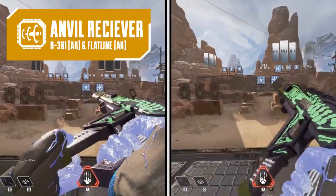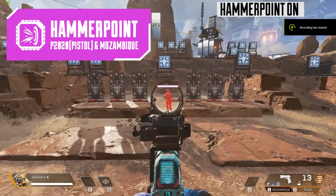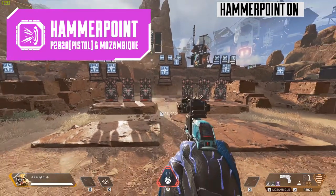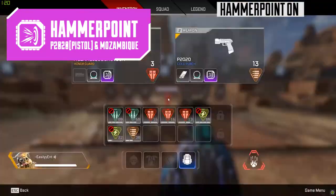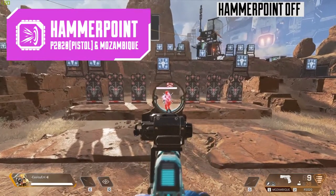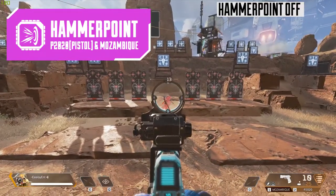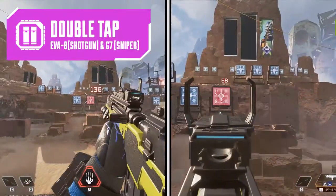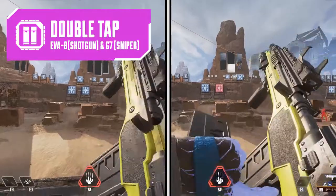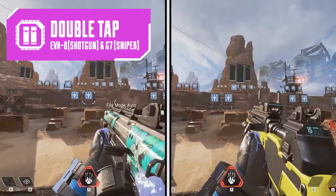The hammer point rounds increase unshielded damage — basically more damage to straight health. This goes on the P2020 and the Mozambique, and is only good in early game when everyone has just dropped in and has no shields or white shields. It's 34 damage per shot for the Mozambique and 35 for the P2020. Lastly is the double tap, which turns single-fire weapons into two-round bursts, but there's a half-second delay after every burst so make sure your shots hit. This goes on the G7 Scout and the EVA-8 shotgun.